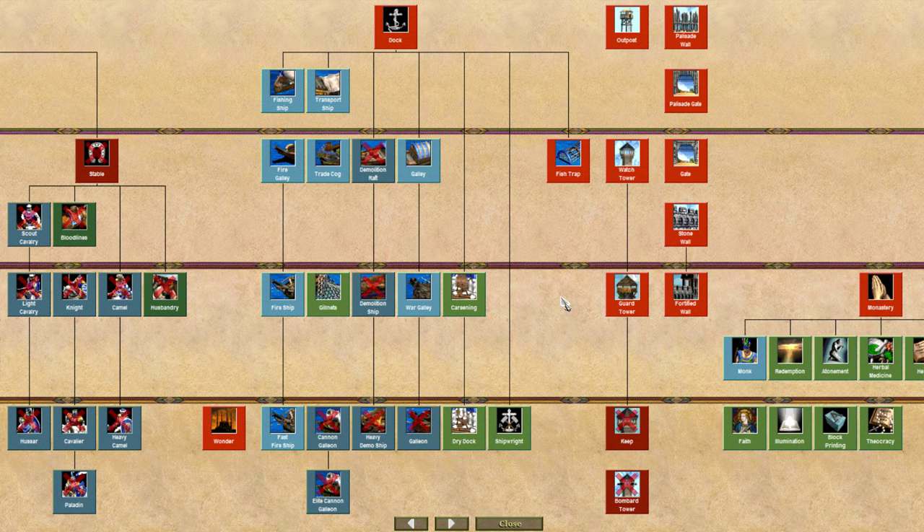There are also new units for water — the Fire Galley and the Demolition Raft. These are two new feudal age ships that let you break the meta and deviate from just making galleys in the feudal age. It's basically a feudal age fire ship and demolition ship — a little weaker, but the idea is to recreate the water triangle in the feudal age. Previously fire ships only became available in the castle age, but now you can make them in the feudal age and upgrade them later.